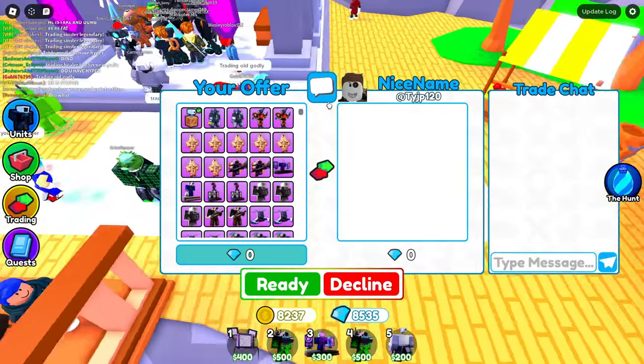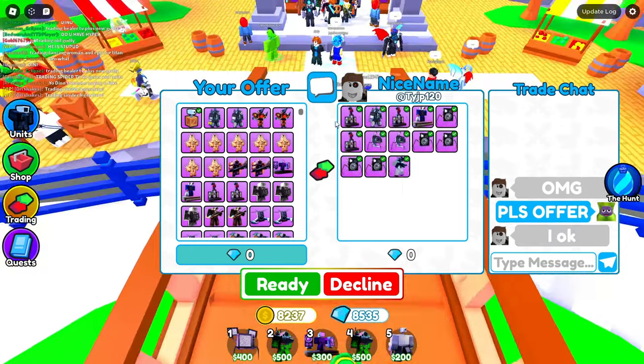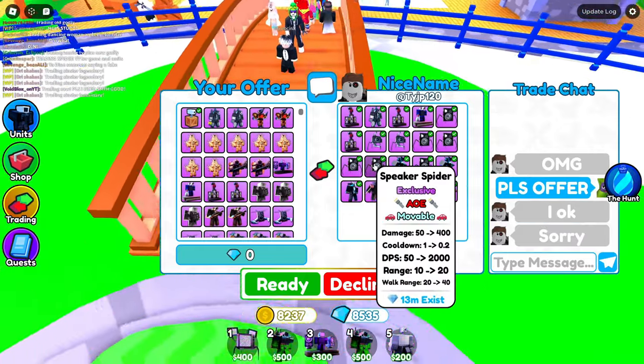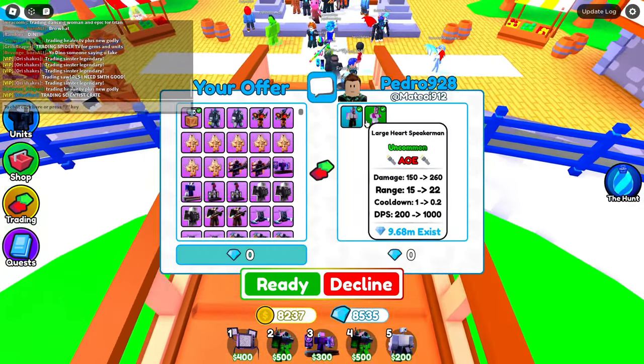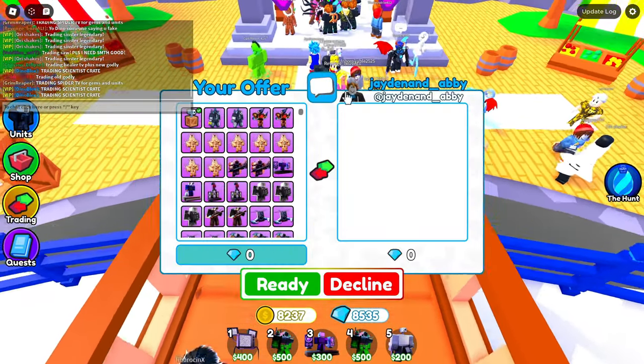Next trade — please offer, come on give me a good offer. He starts with a bunch of exclusives — pretty good ones too, except for the Speaker Spider — but then he just cancels on me. Guess he didn't want the crate. Next guy is only putting rares, so I decline immediately — I don't want any rares.